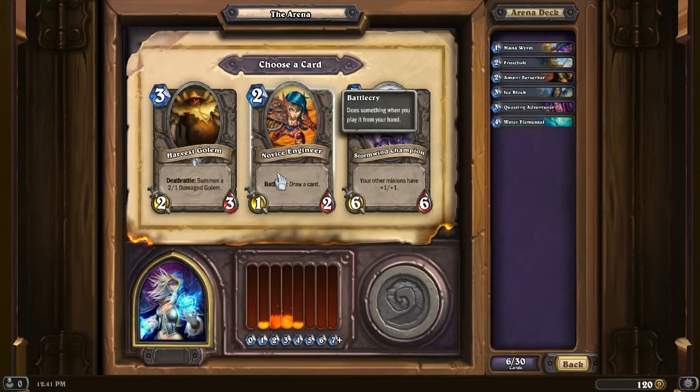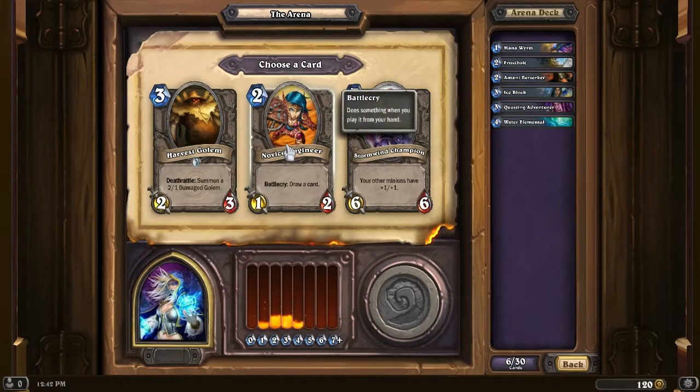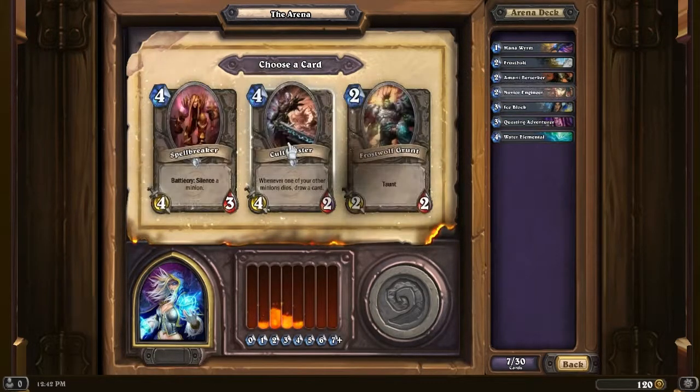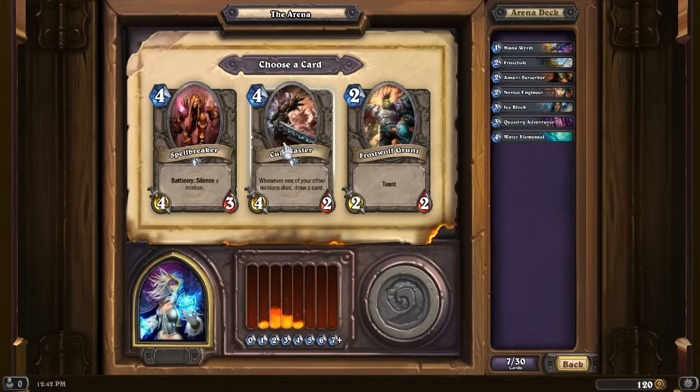Card draw - I put myself a rule that I was gonna get card draw any time it came up, so we're taking that. As good as Stormwind Champion or Harvest Golem is, Arcane Intellect is just very nice for 3 cost. We're gonna take that card draw because we don't know if we can get it later. More card draw or silence - that may be the only situation where I'm gonna take the silence instead. Silence is very important in arenas, so we're taking silence.